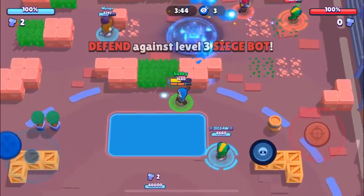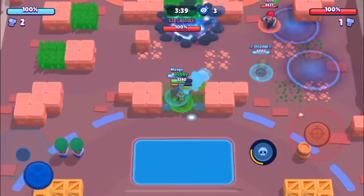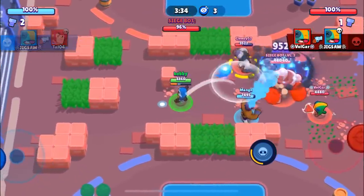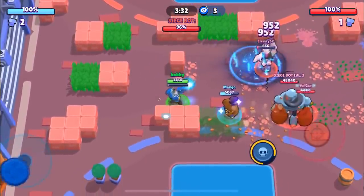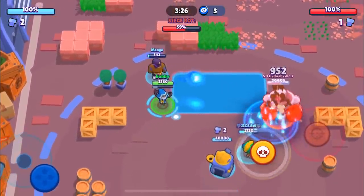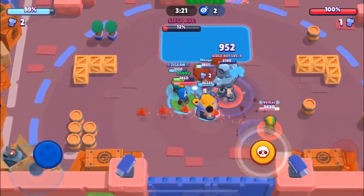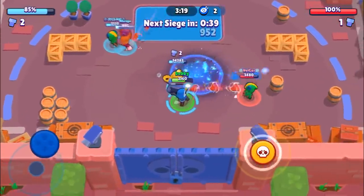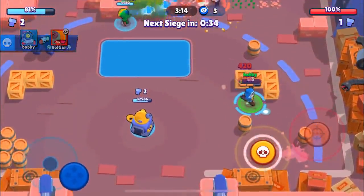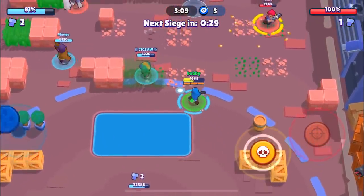They are going to be able to get this Siege bot. We're just going to super over here — there's an invisible Leon right here. He's going to be able to take out the Colt, which is a lot of their DPS, and we're also going to go for the Frank. We'll get him pretty low, so we're going to have pretty solid defense. They only did 19 on their first push. This map is pretty easy to get 50 on a push unless you're facing something like a Frank/Pam comp.